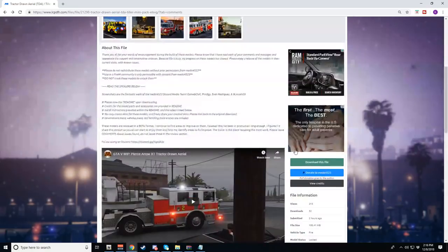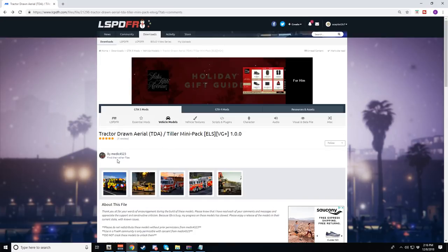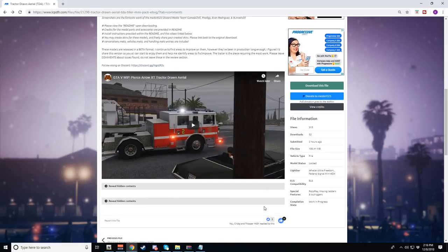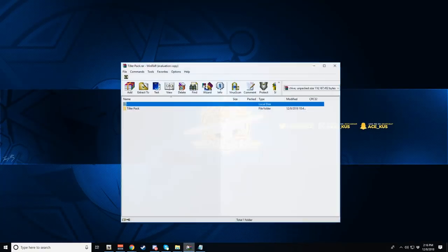Before you even download this, go ahead and give it a thumbs up — hit that like button. Medic has been dropping a ton of fire vehicles, and this is the first public tiller release, which is really awesome. Go ahead and download the file, and if you'd like to donate, definitely consider it — donations go directly to medic through LSPDFR. I'll link everything down in the video description.